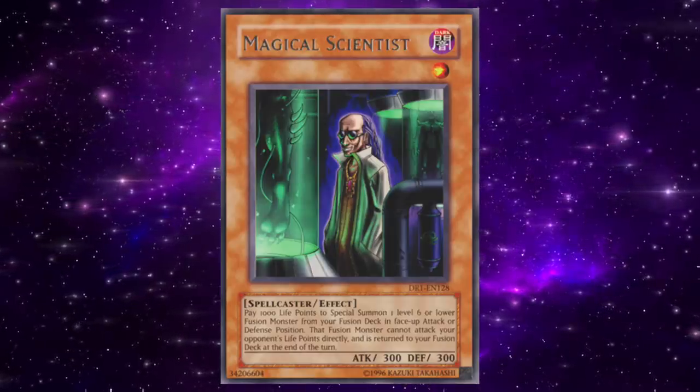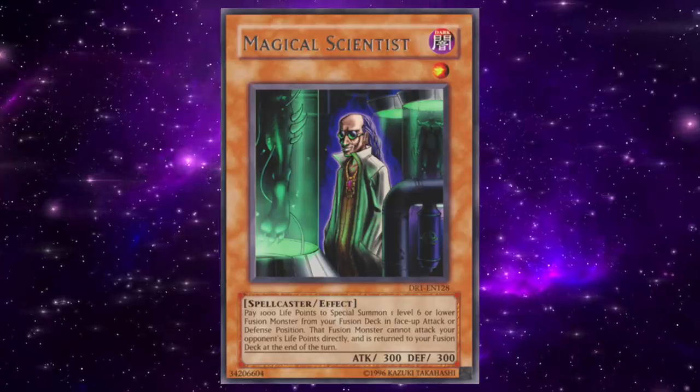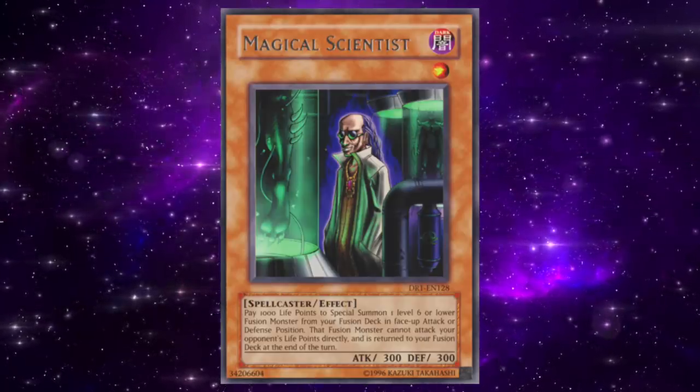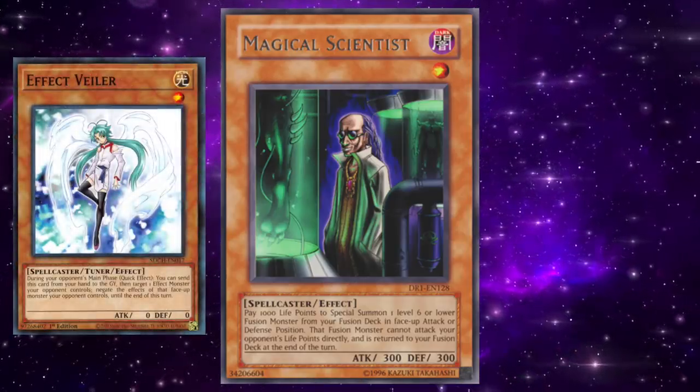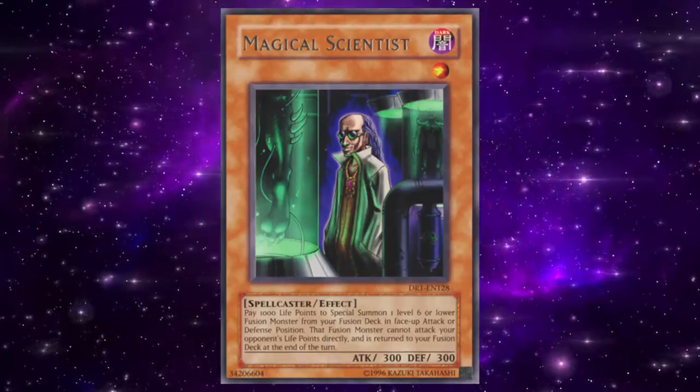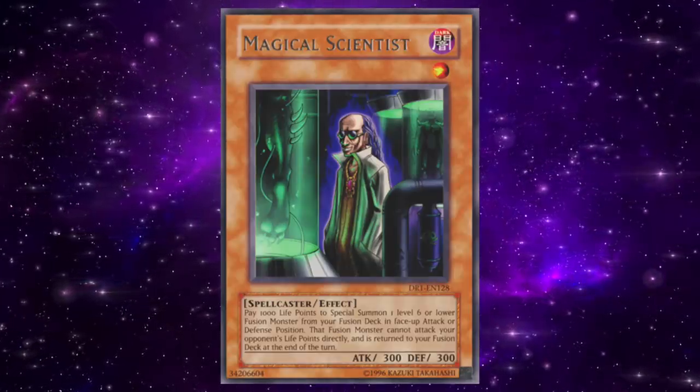Even in modern Yu-Gi-Oh, Magical Scientist would be absolutely insane. By himself, he could potentially generate eight different monsters worth of material for synchro summons, xyz summons, and link summons. Sure, there are plenty of cards nowadays to check the power of Magical Scientist — such as hand traps and other forms of effect negation — but that doesn't take away from how ludicrously devastating the card can be if it's able to go off. As broken as Magical Scientist is, the design of this card was really unique in that it allowed you to toolbox the extra deck in a way that really wasn't ever done before — almost a premonition for how modern Yu-Gi-Oh would play out.